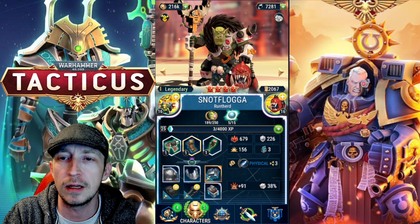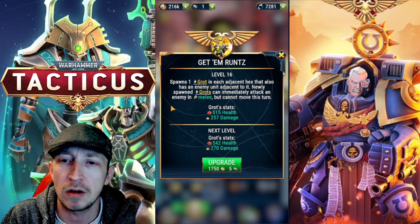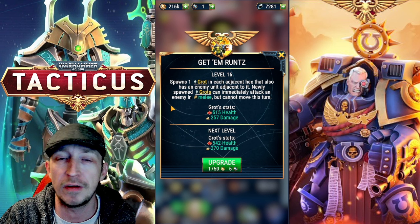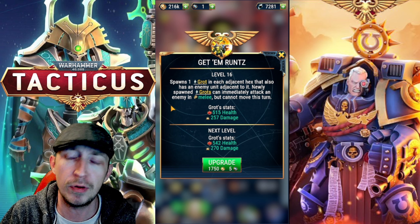It's Cade Slinky with his little hound. What Snotflogger does is he gets to the Grots in adjacent hexes, so when he first uses the skill they spawn, and if there is someone in front of them they kind of attack immediately and they can hit pretty hard.